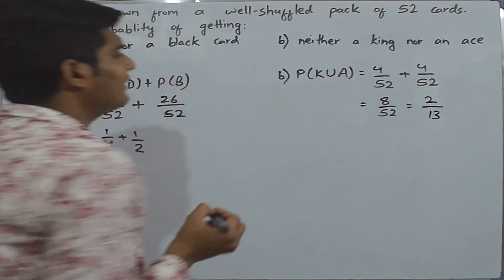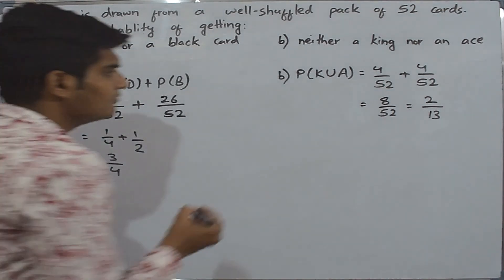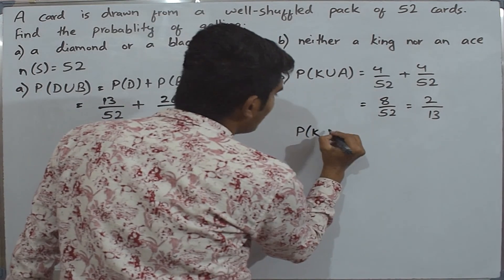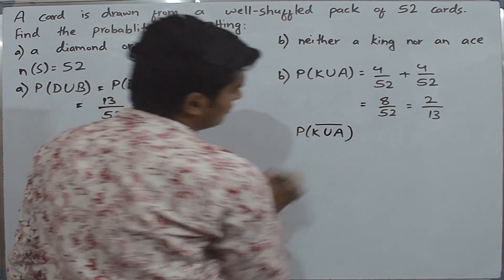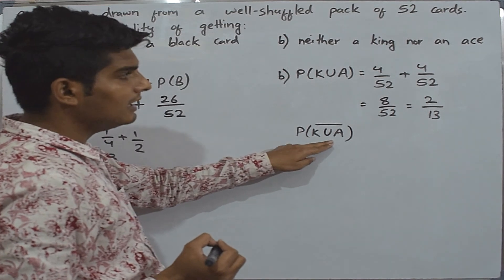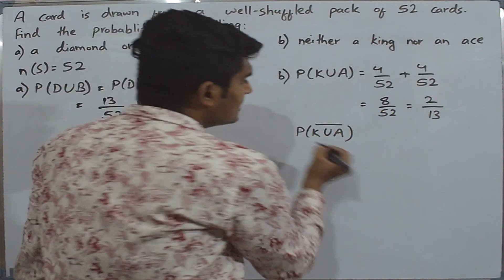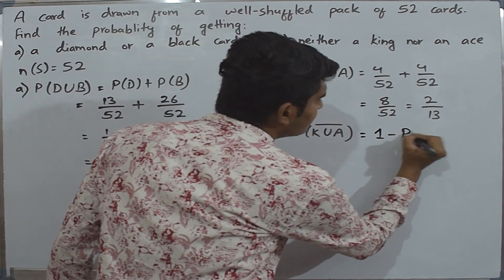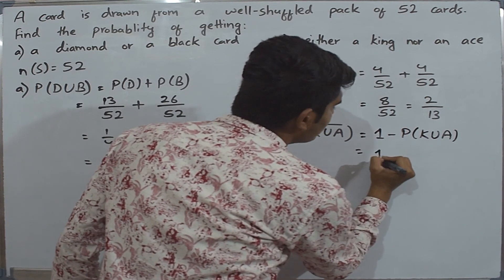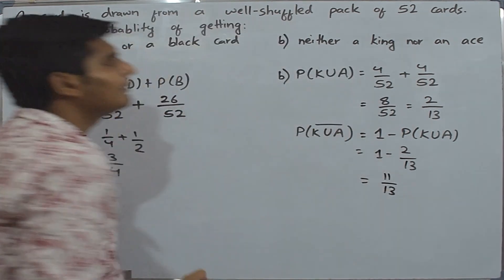So we have found the probability of getting a king or an ace. Now, if we want to find the probability of neither getting a king nor an ace, we find the complement of P of K union A. The complement of P of K union A equals 1 minus 2 divided by 13, which gives us 11 divided by 13.